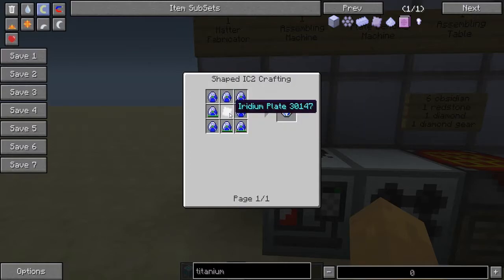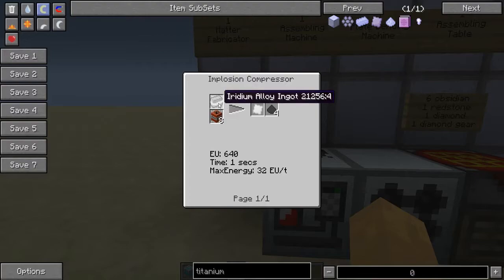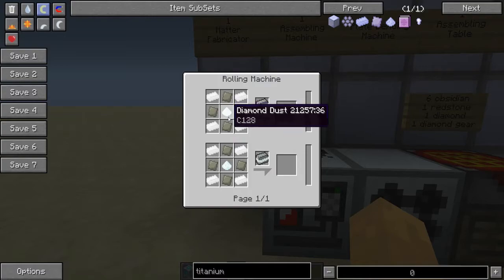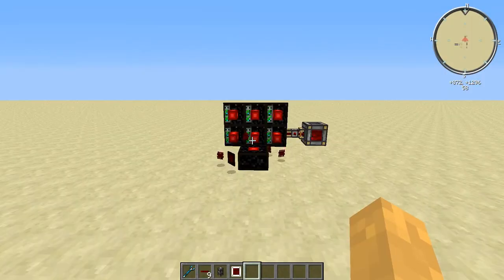The rest of the recipe includes an advanced machine block and a lapatronic energy crystal, which requires an iridium plate and lapatronic crystals. For the iridium alloy ingot you need eight industrial TNT, which is normal TNT with flint, plus an iridium alloy ingot made from four iridium, one diamond dust — the diamond must be dust, so run it through a pulverizer — and advanced alloy. That completes the matter fabricator recipe.